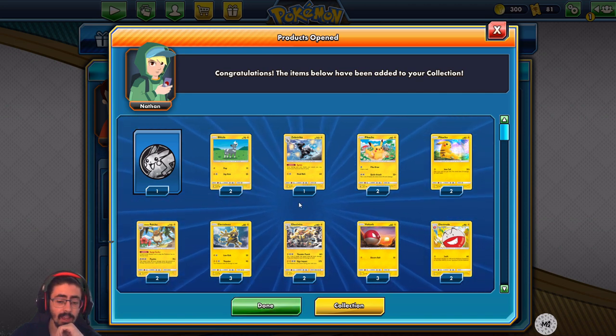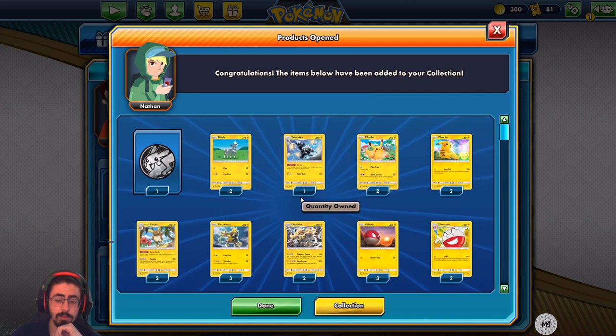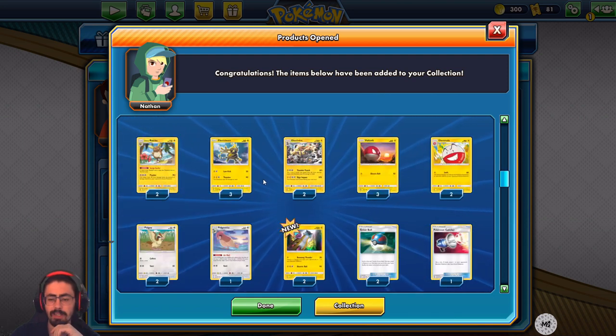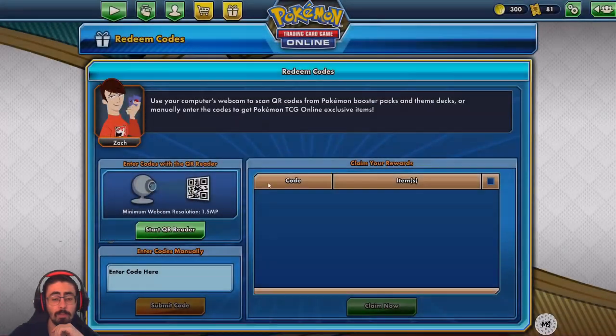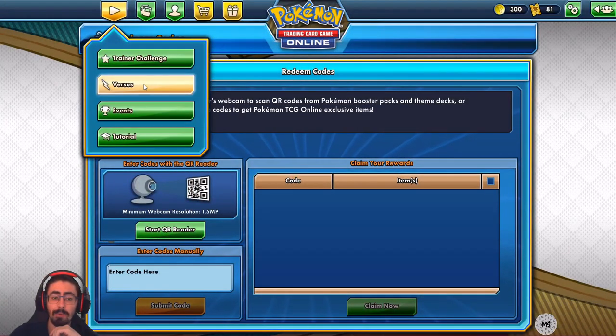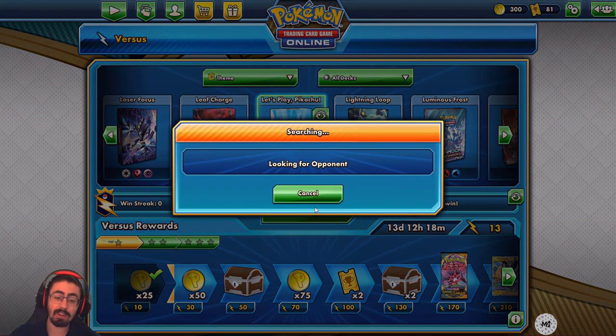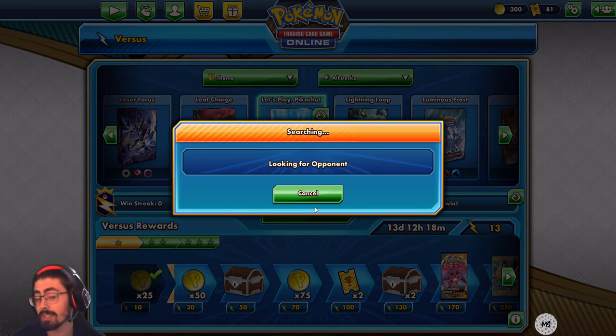Let's see how this deck performs — mono electric, with a little splash of normal. It's basically an electric type deck. Let's see what we can do and see how well it does. Let's jump into some games. Let's Play Pikachu as a theme deck — let's see how it works. I've never actually gone up against anyone using this deck, so I've never seen it actually perform. I'm very curious to see how this goes.